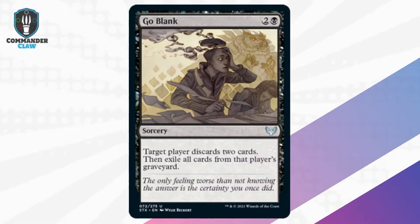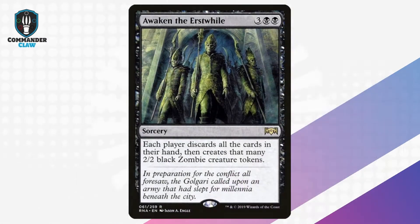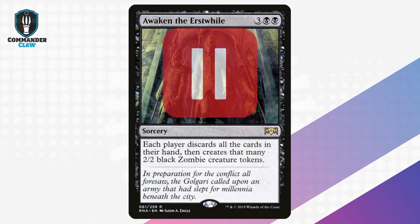Number 5 is Go Blank. This is one of many flexible discard spells with bonuses we suggest. Others are Arterial Flow, Hymn to Tourach, and Awaken the Erstwhile.